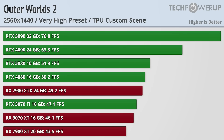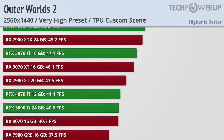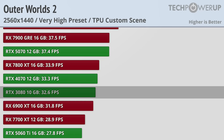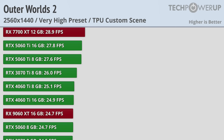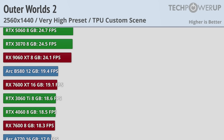Bumping the resolution up to 1440p reduces the number of 60fps-capable cards down to two: the RTX 4090 and RTX 5090. There are still a number of cards that can achieve 30fps at this resolution, with the RTX 3080 and RX 6900 XT able to manage it. But for everyone with a less powerful card, or even these cards if you want above 30fps, you'll need to reduce settings and probably drop the resolution.